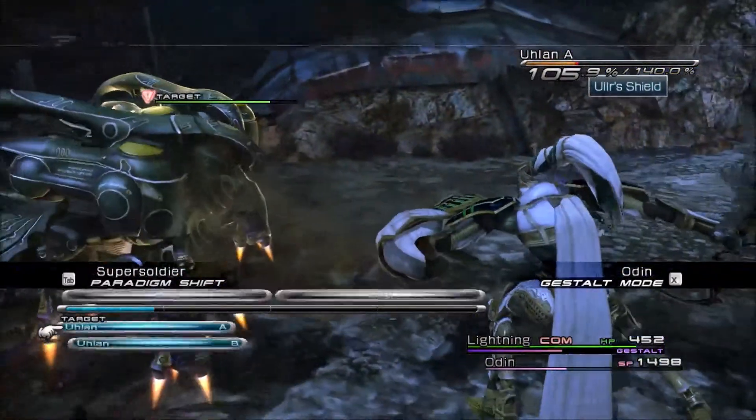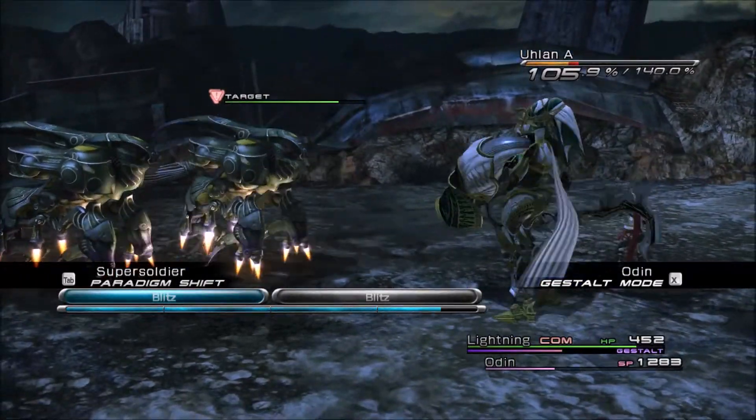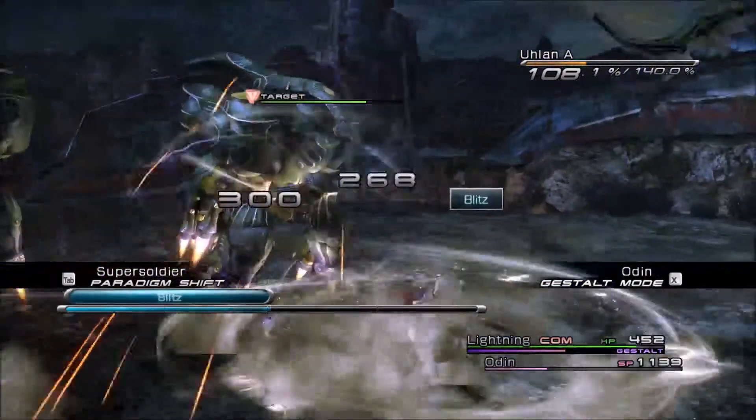And then we can use our Gestalt mode. We might do that soon because his SP is just about gone. So let's use our powerful attack and see what happens.